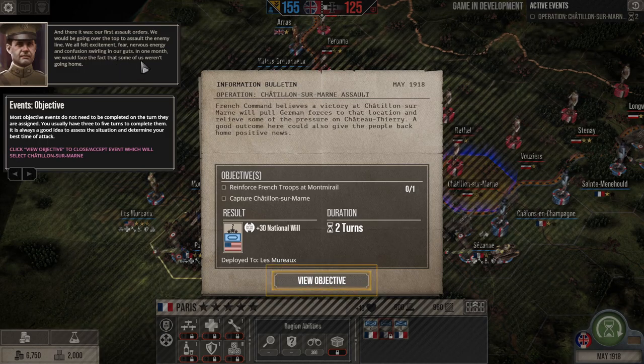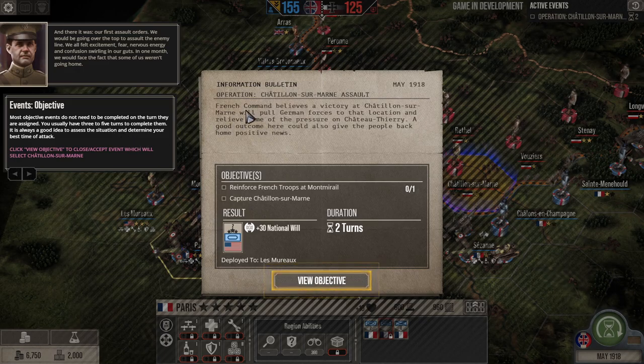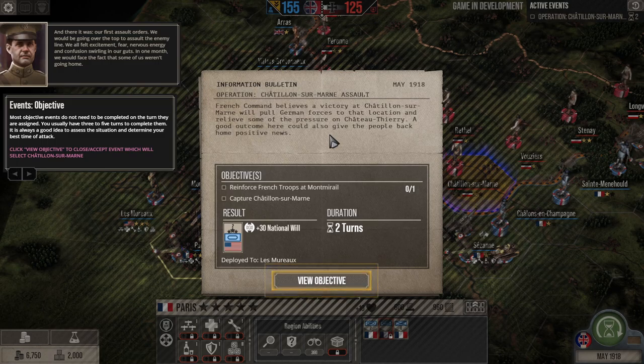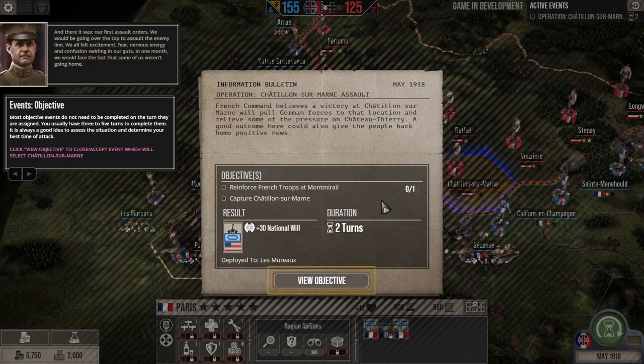Most objective events do not need to be completed on the turn they are assigned — you usually have three to five turns to complete them. It is always a good idea to assess the situation and determine your best time to attack. French command believes a victory at Jetillion-sur-Marne will pull German forces there and relieve pressure on Chateau Thurie. Objectives are to reinforce French troops at Mont-Muriel and capture a key region.